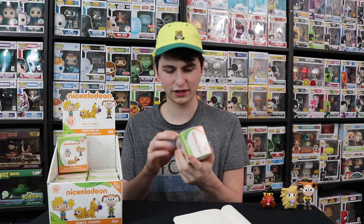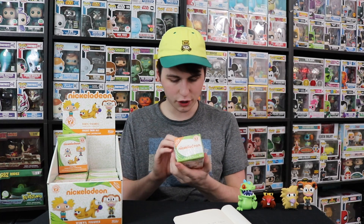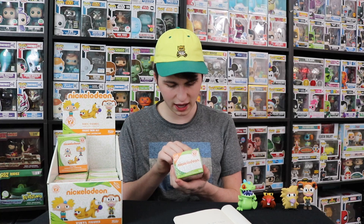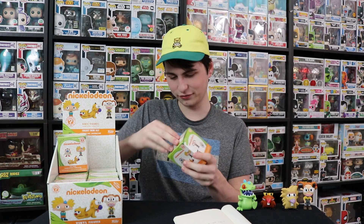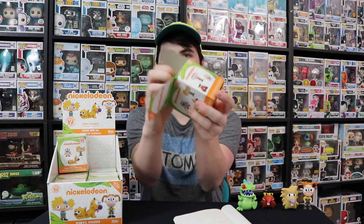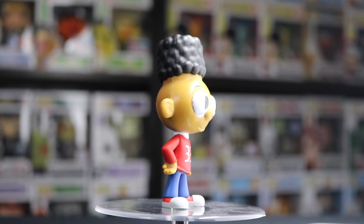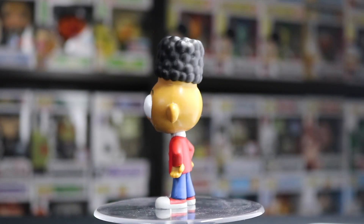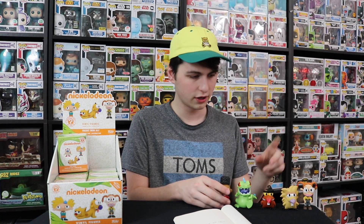While he's looking at that one I'm going to start opening the next one. The only rare ones we're still missing are 1 in 36 — Crumb and CatDog. I picked CatDog only because I wanted CatDog. Norbert and Daggett back to back — that was pretty cool. Here we go. It's Gerald! He's a 1 in 12. I'm trying to get all the exclusives as well, so there we go — checked off. Gerald, 1 in 12.